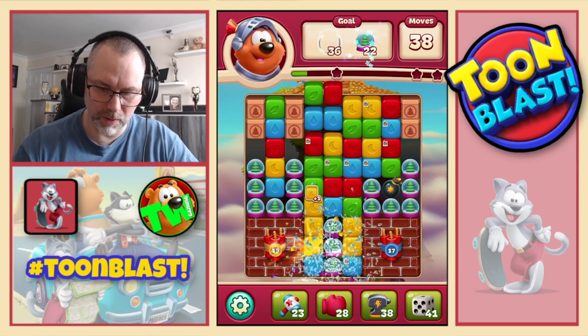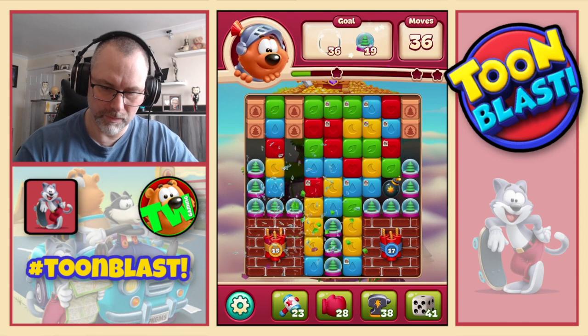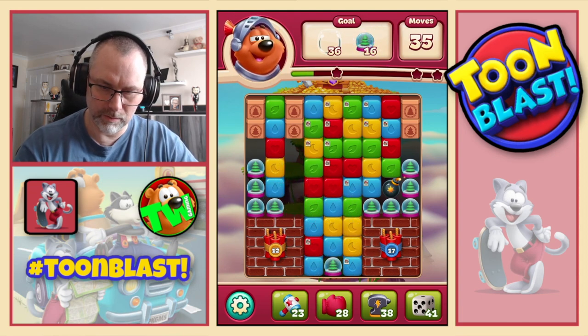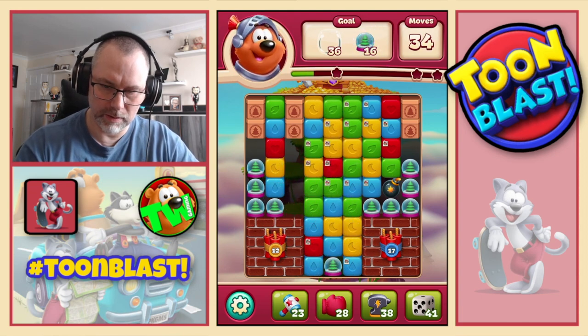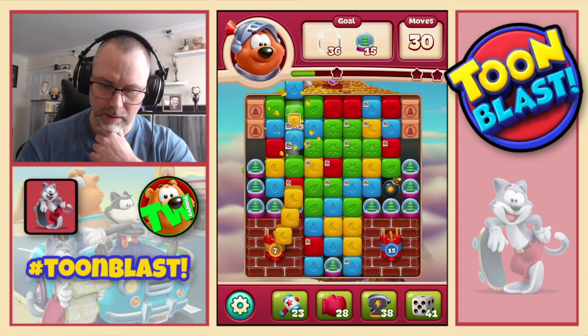We also need to remove walls. We're going to do a combo to start off with, just like that. Then we'll do a bomb. We need yellows and blues. Yellows there and there, more yellows.